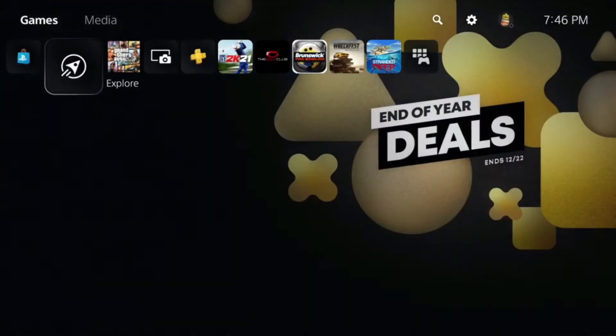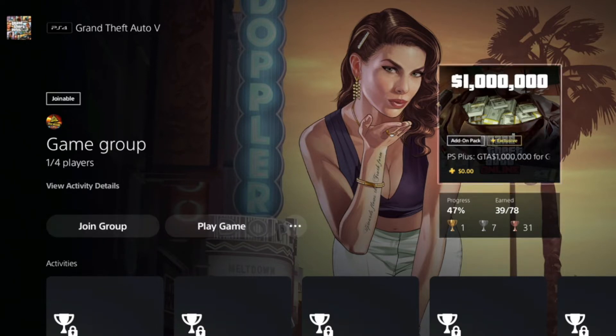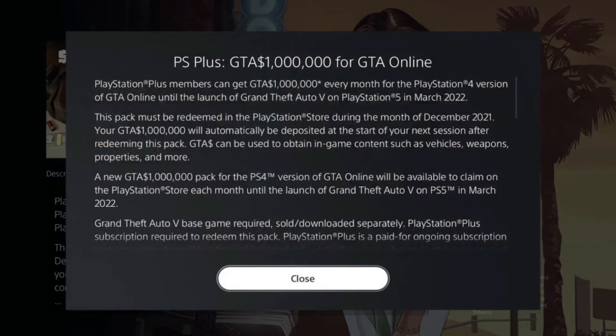Today's the beginning of the month - don't forget if you are on PS4 or PS5 to get your free million dollars. It drops at the beginning of every month until March. You'll see it right there - March of 2022 is gonna be the end of that, when they come out with the new version of Grand Theft Auto 5 for PS5. I'm putting this on here so you don't forget about your million dollars - hey, it's free money.